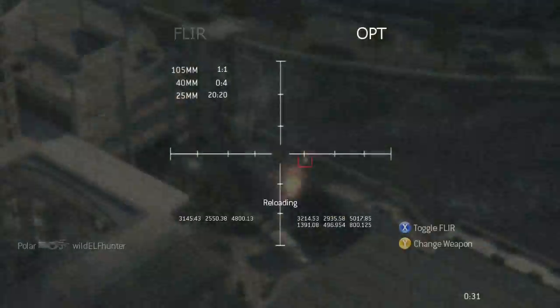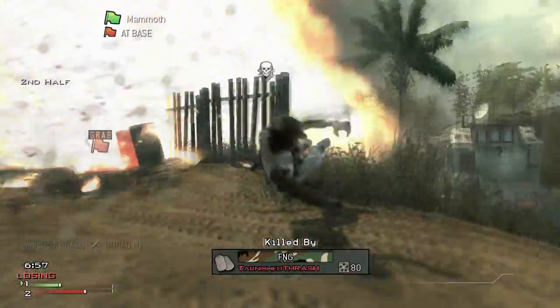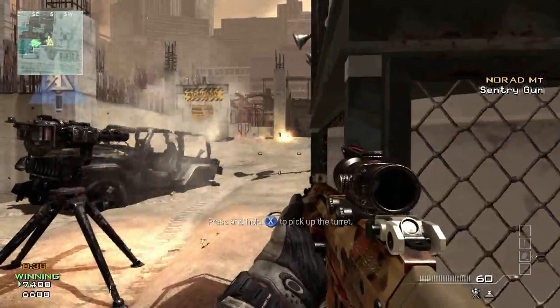If you're the big body count type of guy from Modern Warfare 2, you're gonna love the Assault Strike Package. Predator missiles, sentry guns, assault drones.